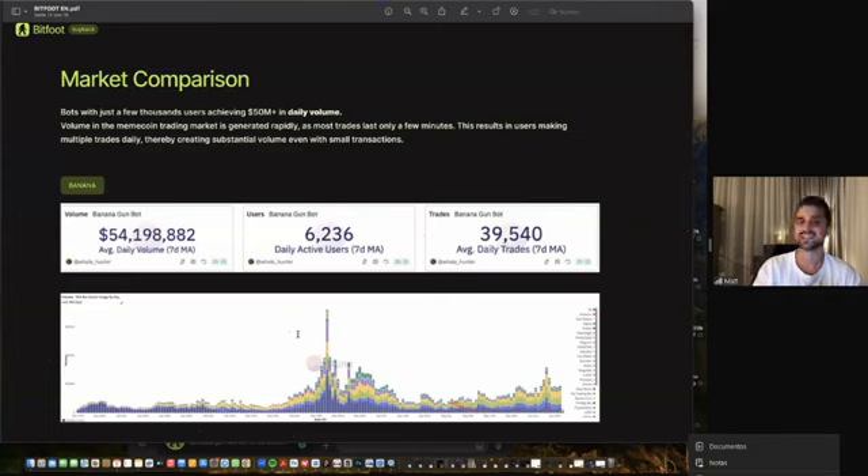To be honest: after just a few days of pre-registrations and the start of the pre-sale, Bitfoot is already over 13,900 registrations — and we haven't even launched the sniper bot yet. Banana had 6,200 members with a daily trading volume of $54 million. At 1% fee, that's $540,000 in fees — 50% goes to affiliates, and 10% for buybacks on the open market, meaning five to sometimes six figures of inflow buying back tokens and burning them every day.